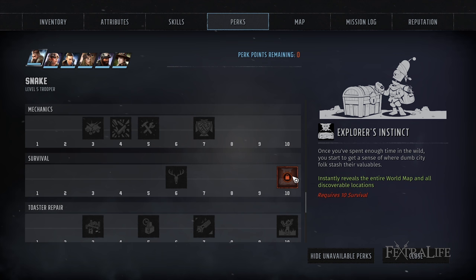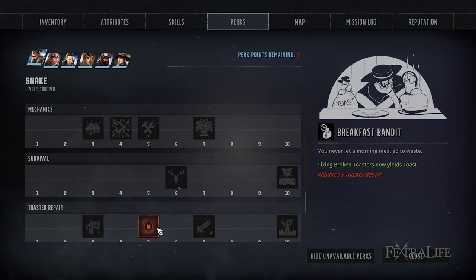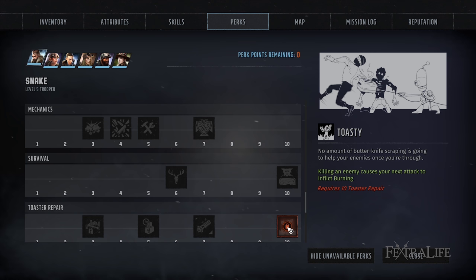As far as toaster repair goes, the perks here deal with fixing toasters scattered throughout the game. It's always good to have at least one person with every skill — so somebody's going to take this. You probably want to take minimally the last perk, Toasty. The fire damage bonus perk is great if you're playing a flamethrower character or someone who does explosion damage, but the other perks aren't absolutely necessary.